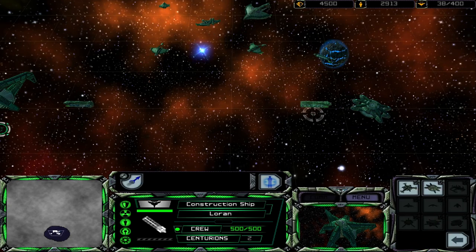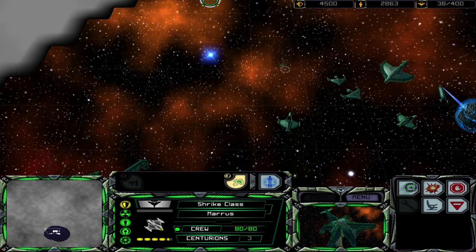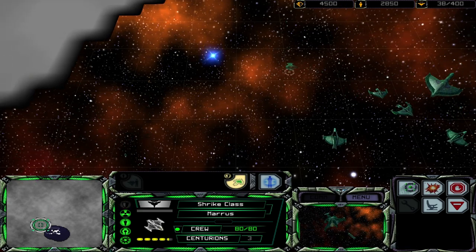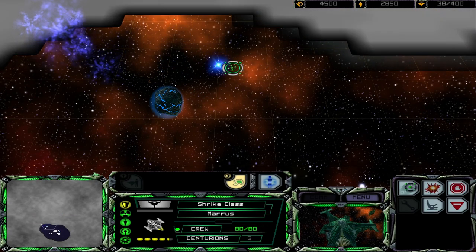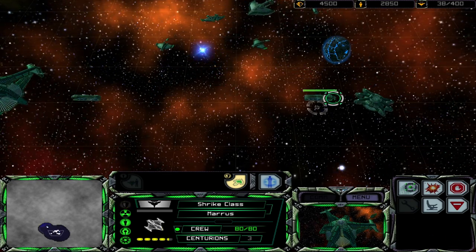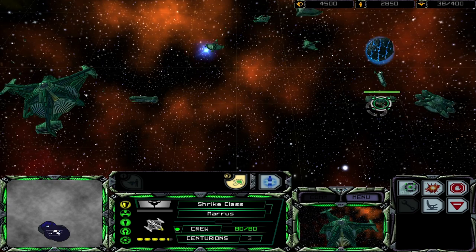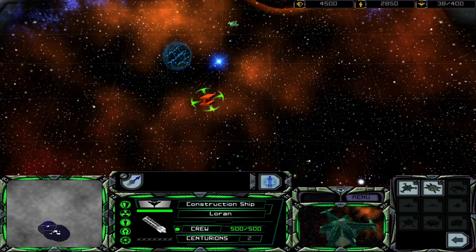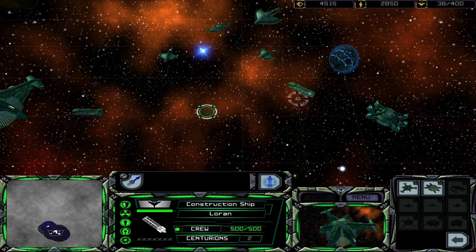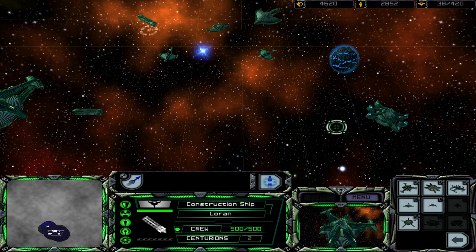Got to wait for that star base. Why don't we do some scouting? Should build another one — that'll speed things up a bit, and then we can get three dilithium units on each moon, I believe.